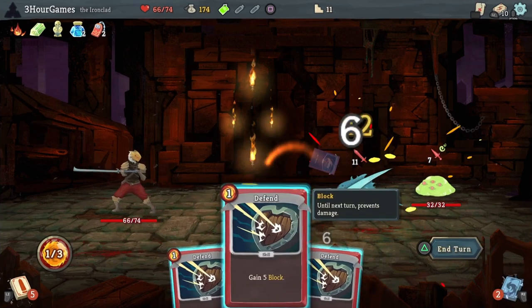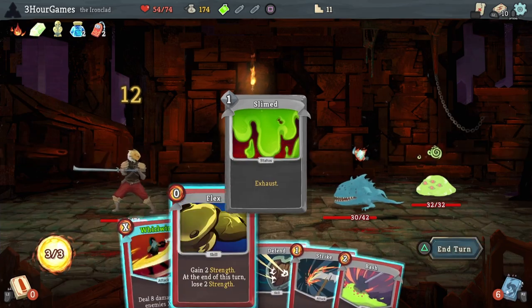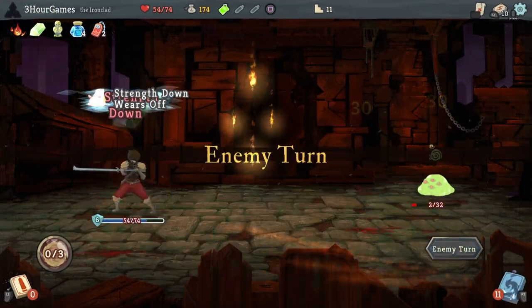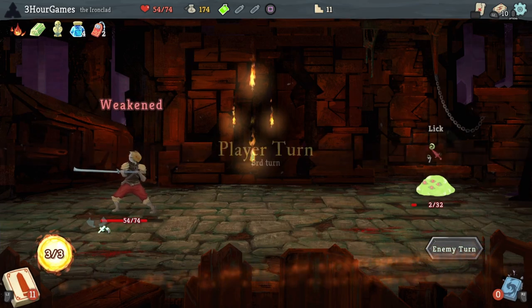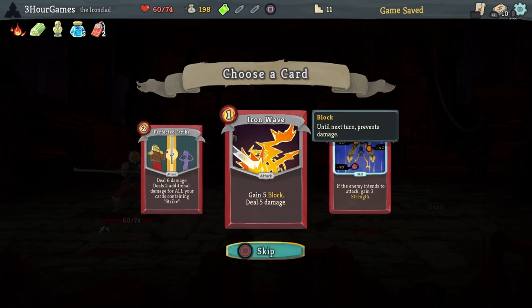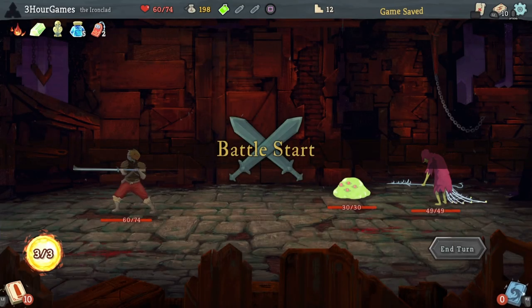Having All Memoria is going to be great if we do run into any good events that give us curses, and we already have our deck drawing Whirlwind every other turn. So if we do have fights dragging on, having Bash is going to be helpful to make the enemy vulnerable. It's a good backup plan.